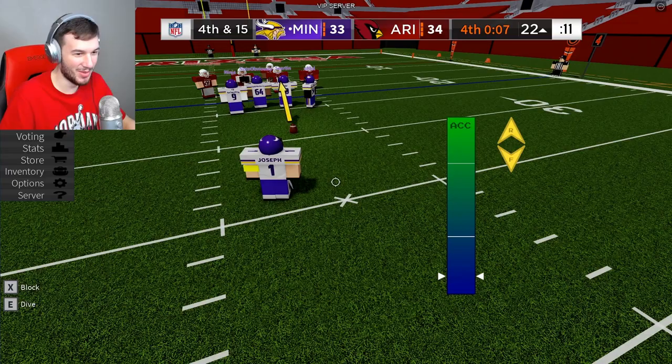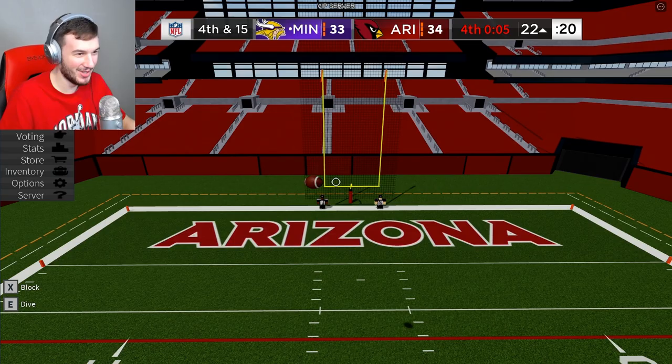Next up, we got Greg Joseph who missed a 37-yard field goal and the Vikings lost. Let's recreate it — most accurate kicker in all of football. Oh no.